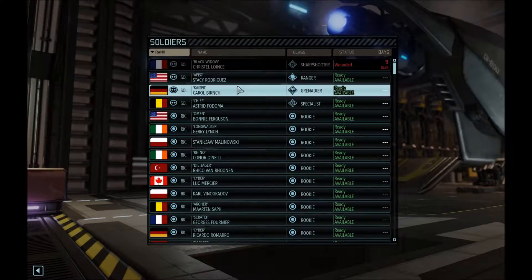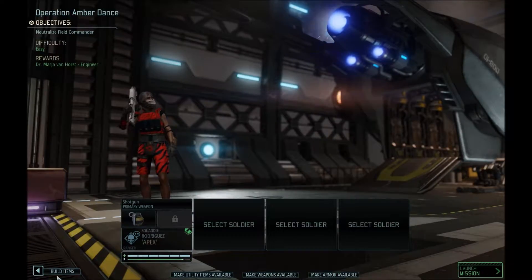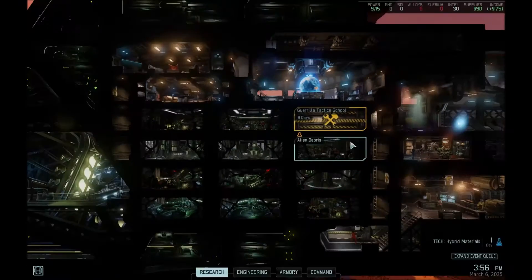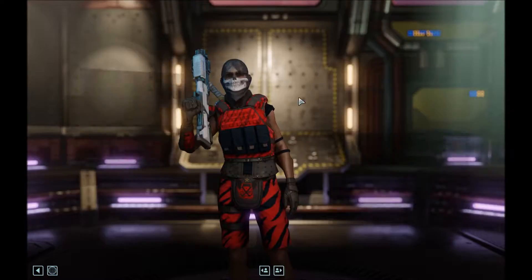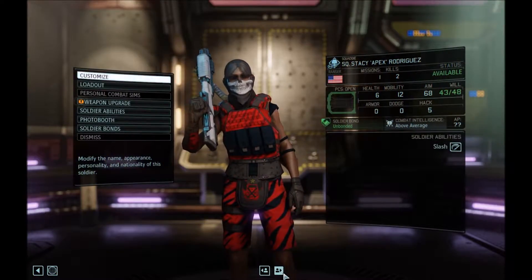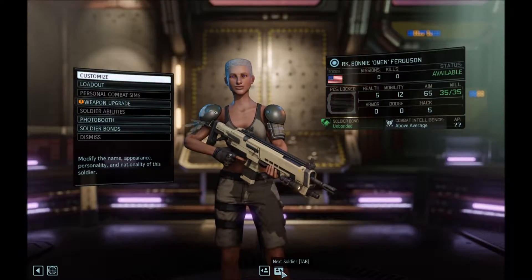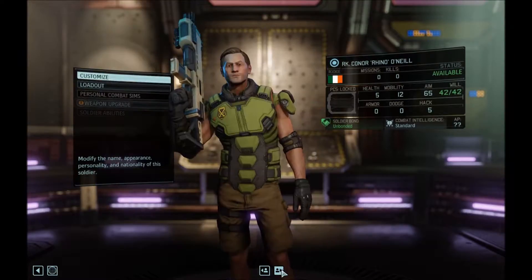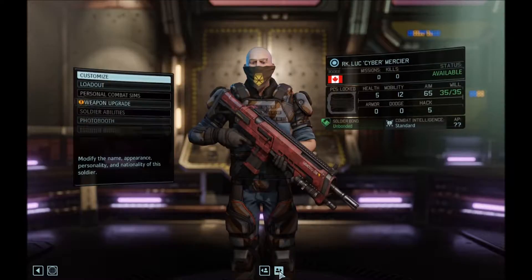Let's take some rookies because we want to expand our roster of good soldiers. Okay, well she's wounded so she's off the list. We know one of our troops is gifted so we'll be taking him along. Let's see who else has high combat intelligence — yeah, she's gifted. Oh yeah, this one — he's a genius. Okay, he's also a genius.